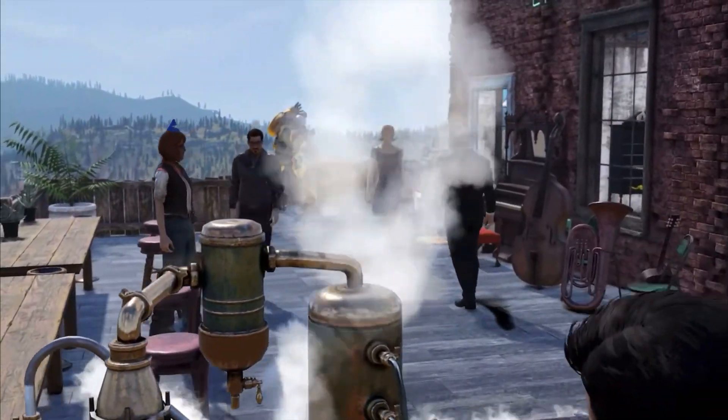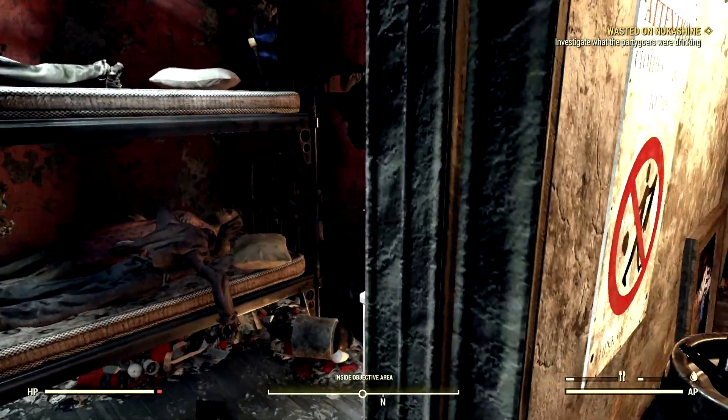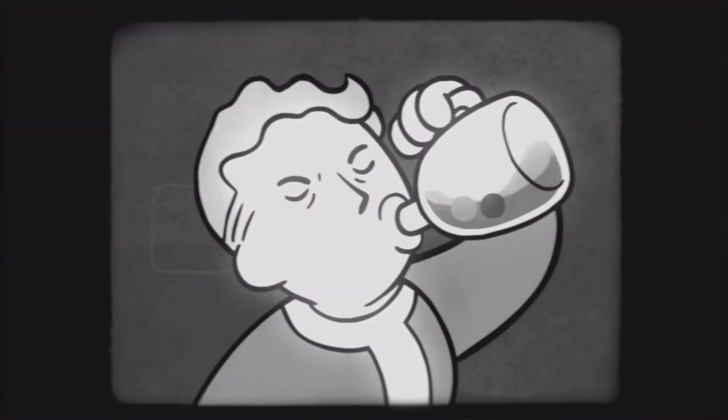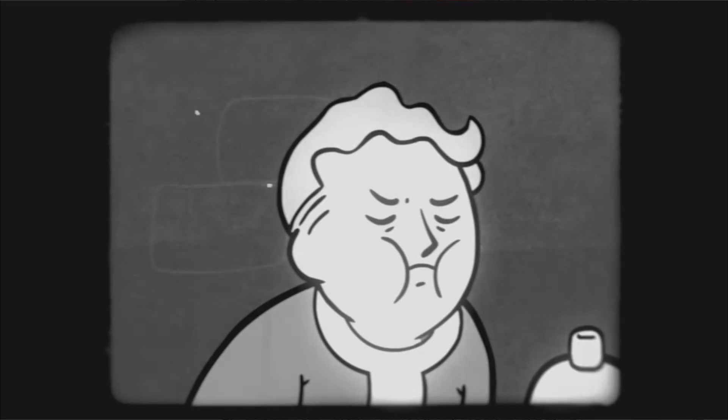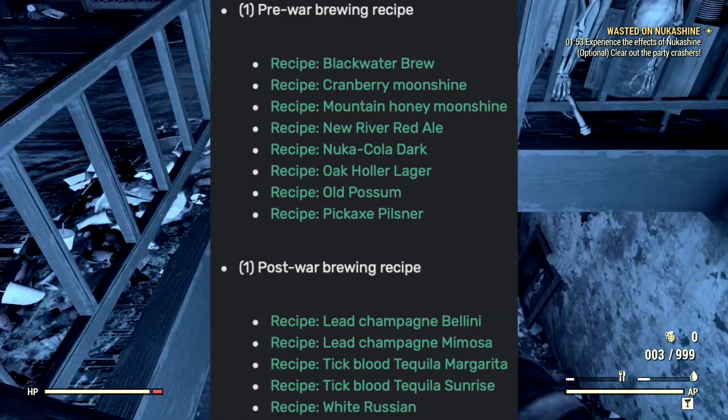For our other daily quest, it goes by the name Tipsy Taste Test. Each day it will be completely random — you either get the Tipsy Taste Test or Wasted on Alcohol as a daily quest. For this quest, we must drink a certain alcohol that affects our special stats while completing tasks such as killing enemies. Upon completing this quest, you also have more chances at alcohol recipes.